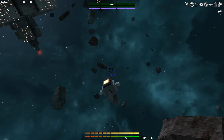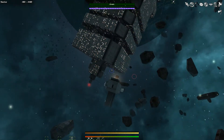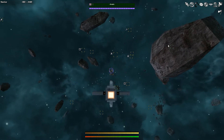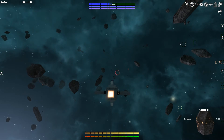Today I'm going to teach you some pro strategies to mining. That's right — this is Mining Simulator 2017. What you're looking for are rocks similar to that one directly in front of me. I just locked onto it — it's an asteroid. I'm looking for those.